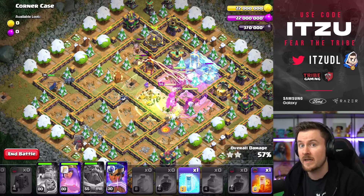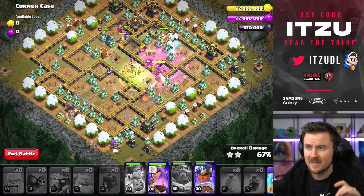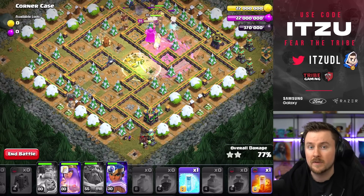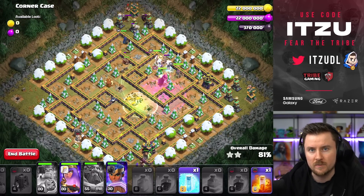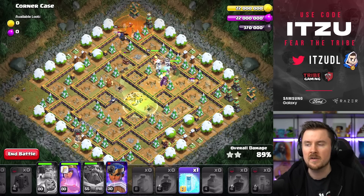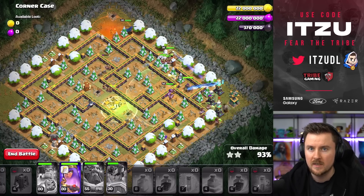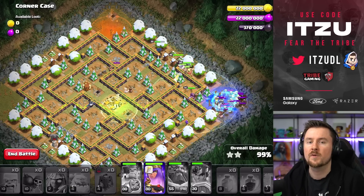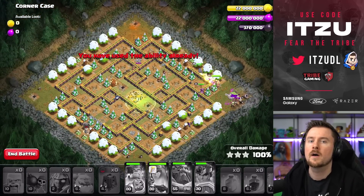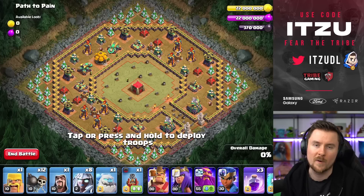Use the Royal Champion on the left side depending on where your Hawk Riders go. Those Electro Titans raged through the core are barely taking any damage and just destroy this base without any problems. The one Poison Spell in this composition is for any corner compartments attacked third — for example the top corner on the left side. Do not deploy the Poison on the back end; that's just wasted. Another three-star, another challenge done.